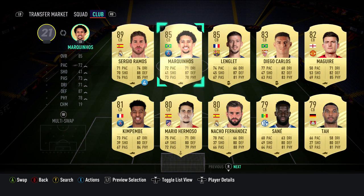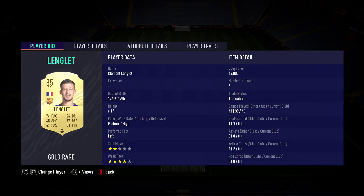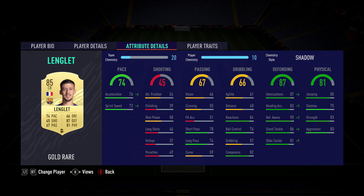The center back on the left-hand side is going to be the 85 Lenglet. This guy is a really solid center back. I bought him with the Shadow chemistry style for about 66k — quite cheap. He has 74 pace, 87 defending, is left-footed with a four-star weak foot, 90 defensive awareness, 84 reactions, and good passing as well.